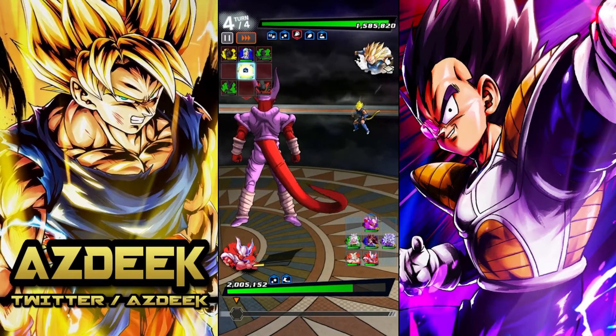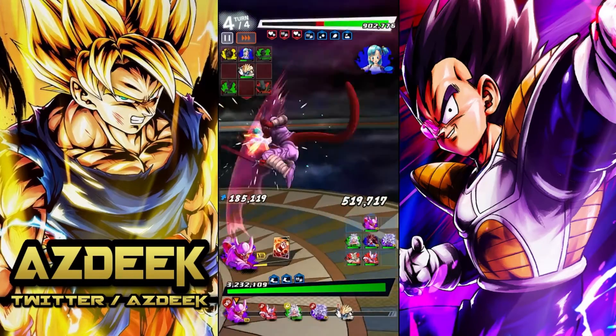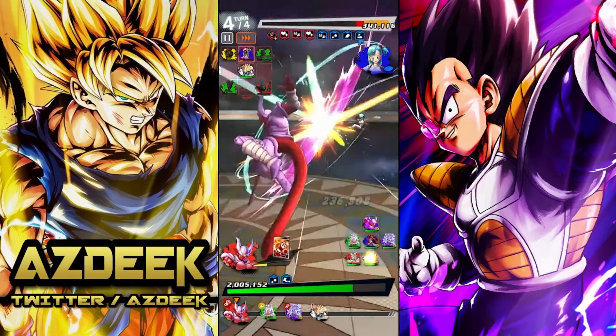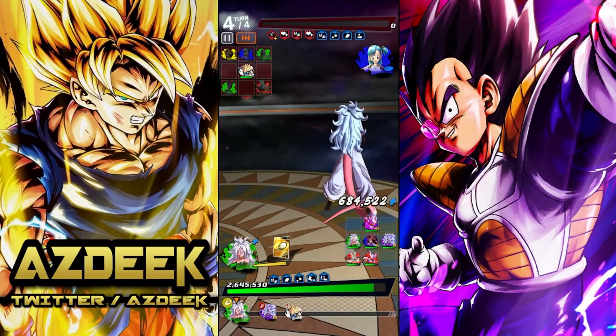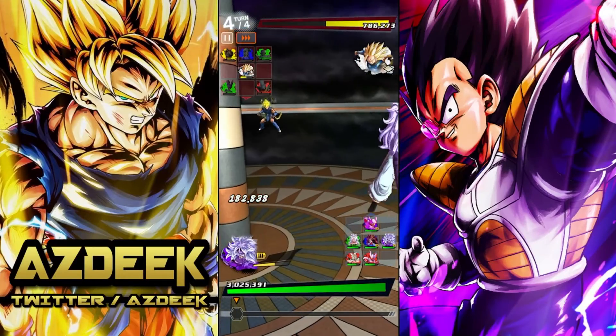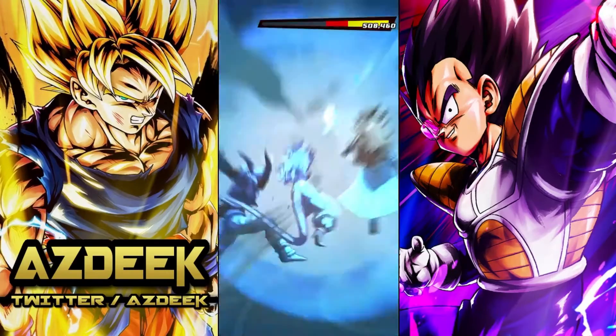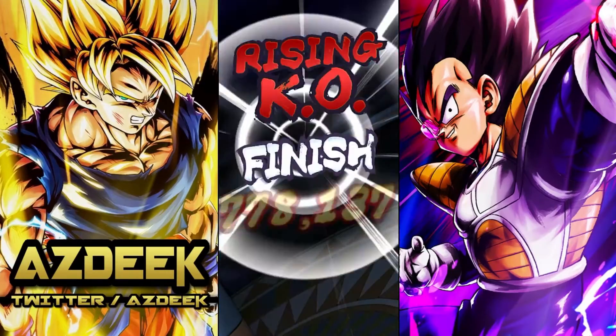Everything is pretty much a wrap. Janemba is going to be getting healed from this. This is why I love this whole formation — because you can run both the Janembas and both the 21s right in the middle with blue 21, and they will be getting all of the heals. I'm actually surprised this went to a rising rush. That honestly tells me I still need some more damage, but this is still okay.